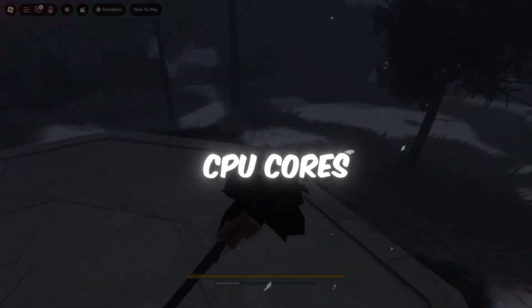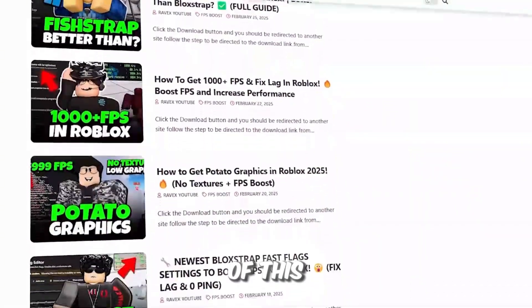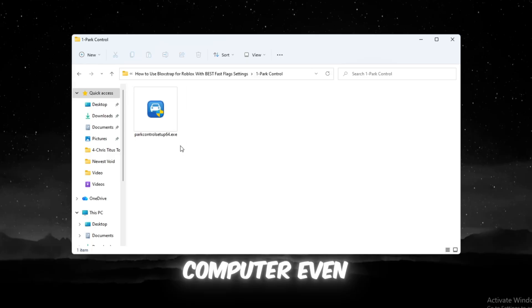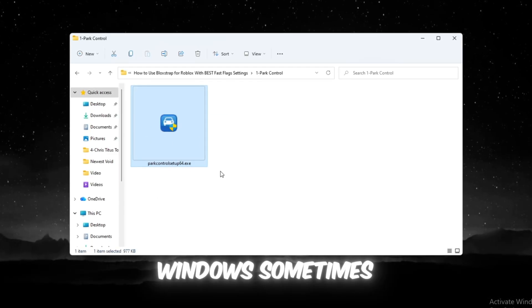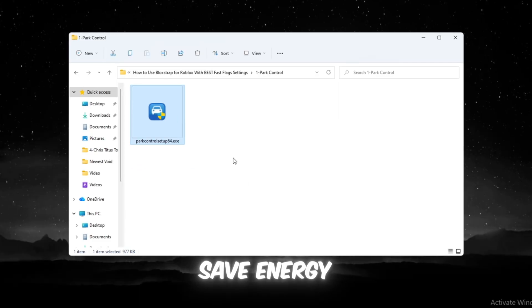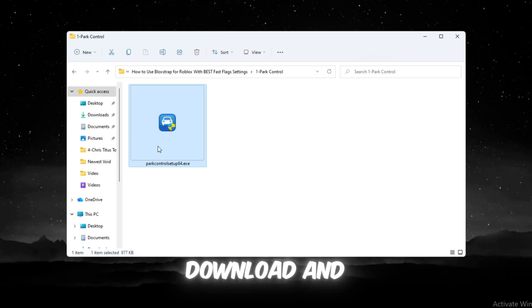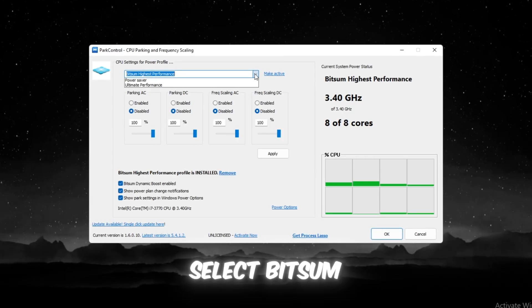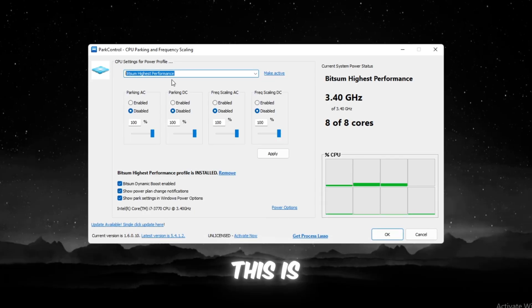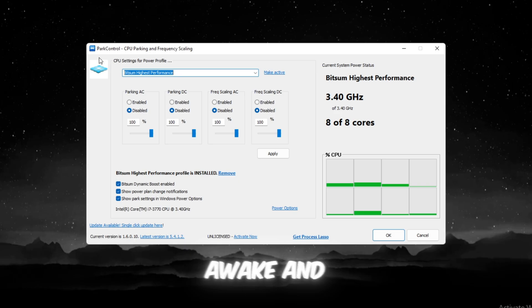Step 2: Enable all CPU cores for maximum speed using Park Control. You can get all the files from my official website — link in the description. We'll make your computer even faster by ensuring all CPU cores are fully active. Windows sometimes parks CPU cores to save energy, which reduces performance and FPS in Roblox. Download and install Park Control, then open it. At the top, select Bitsum Highest Performance — the best power plan for gaming.